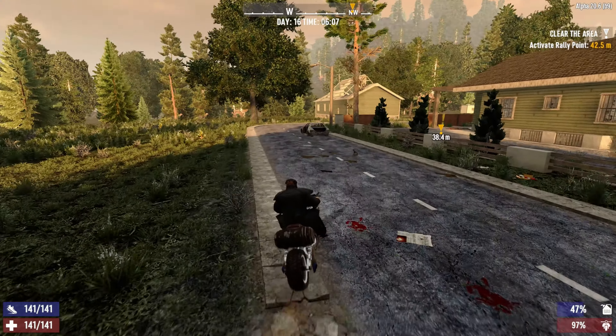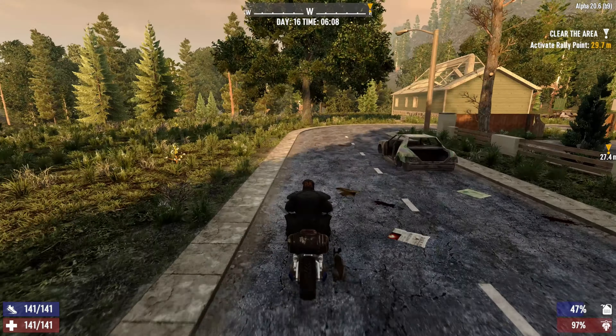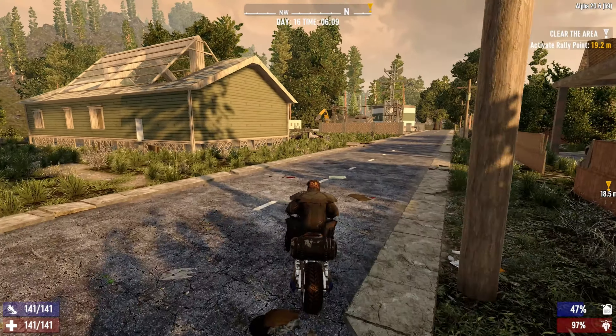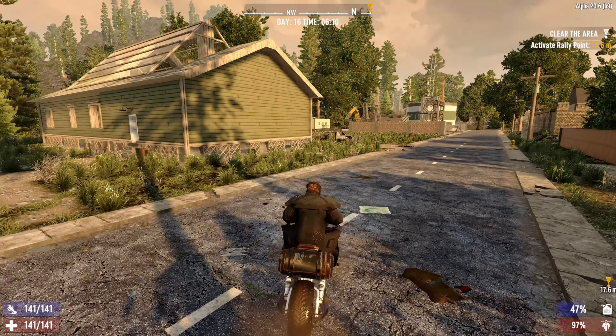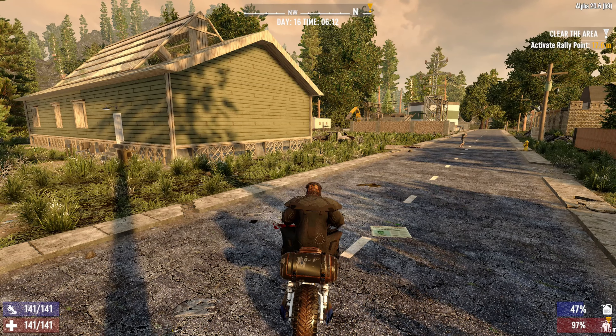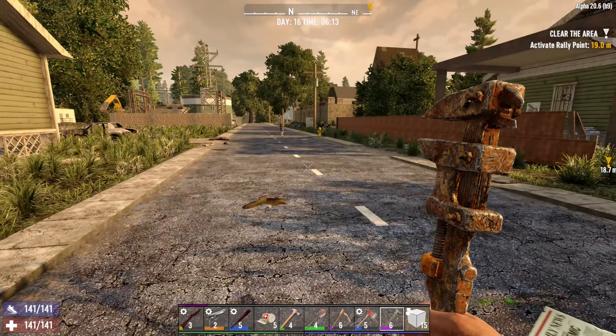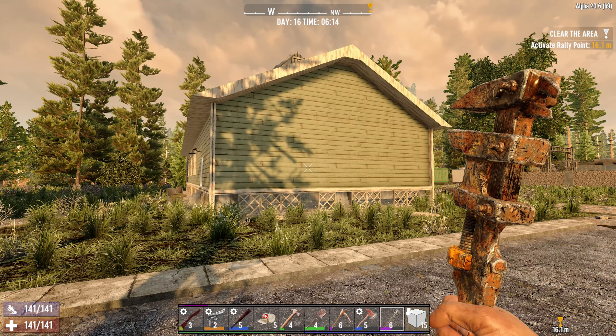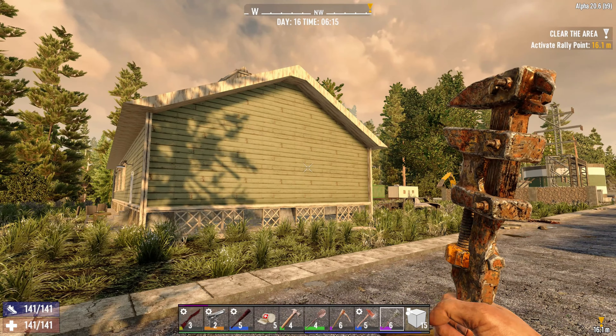All right. Here we are. I don't think we have done this house before. Oh, this is a nice house to loot — the style where you have all the planchettes, you know? I know what it's called in Norwegian, but I can't remember the name in English.